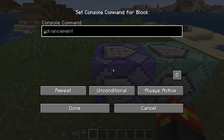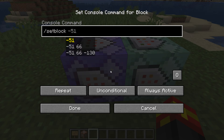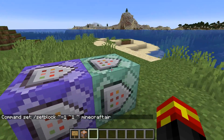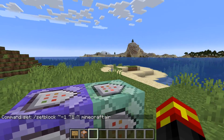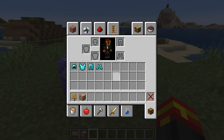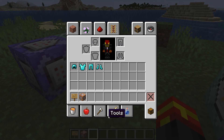Now we can start writing the command blocks. The first one removes any lamp above the command block — using relative coordinates, it sets the block above to air, replacing any lamp with an air block. The second command block is the one that actually checks the armour slots. The first detector I made checks a full set of diamond armour, but for this one we're going to detect a full set of netherite armour.